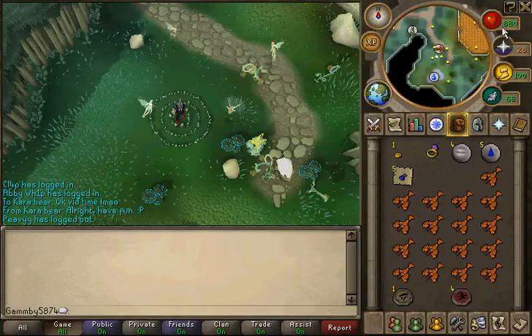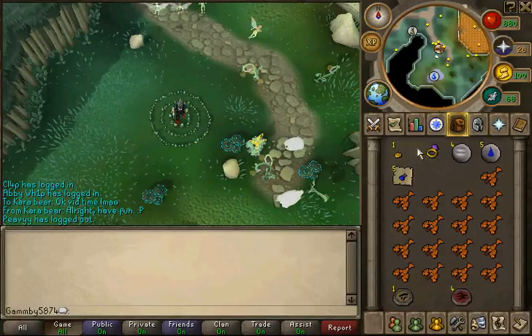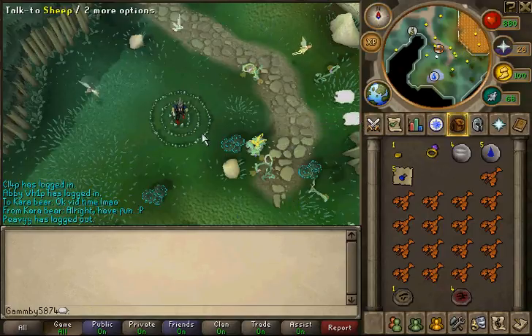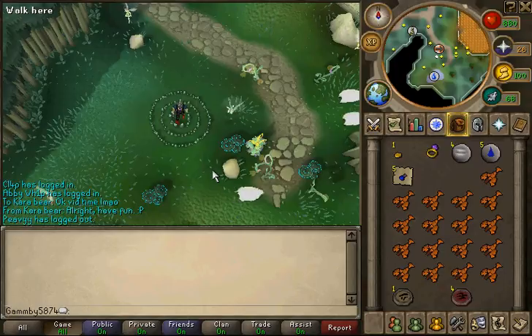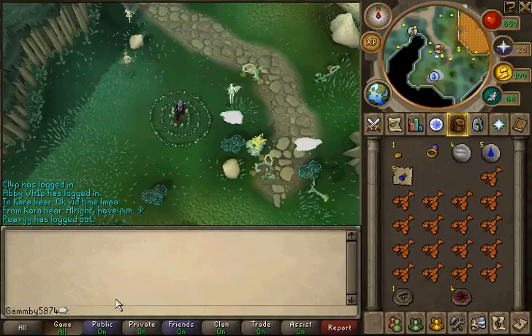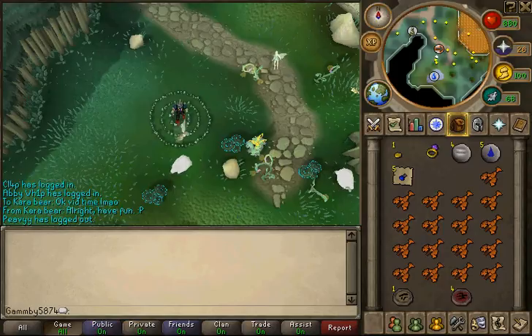Hey guys, this is Gamby5874 and this is my Slayer and Combat Guide to Killing Water Fiends. They're level 115 and if you're doing it for Slayer, they require you to either have Duradal or Curadal as your Slayer Master. They require just level 1 Slayer to actually get assigned them, but you just have to use either one of those two Masters. They'll give you 128 experience each.